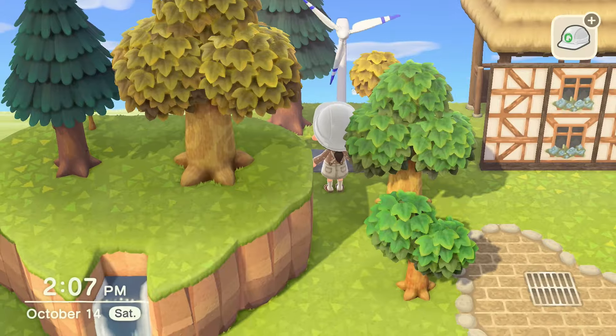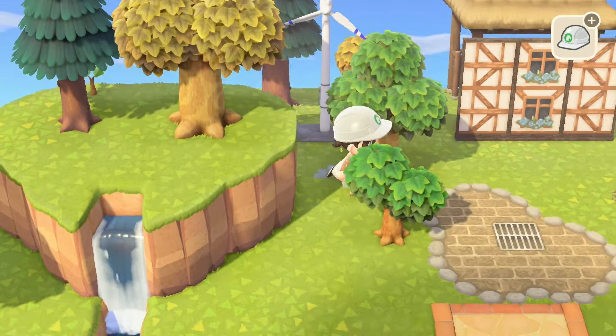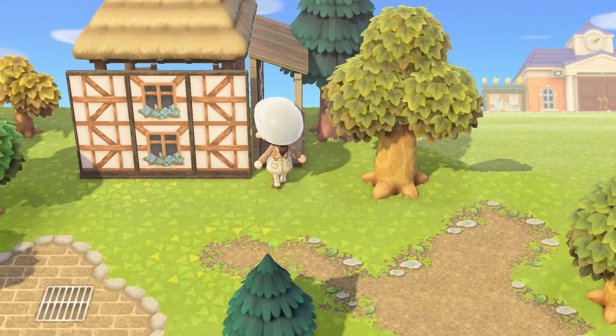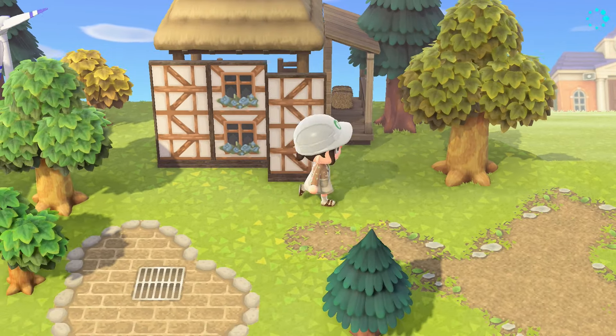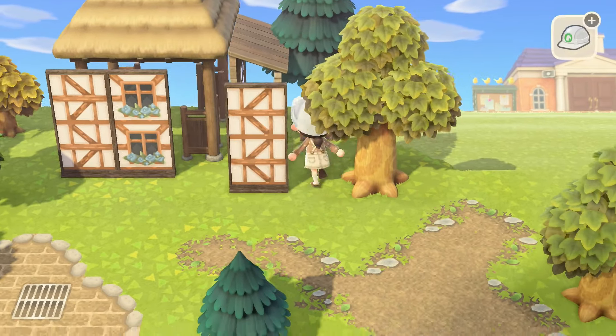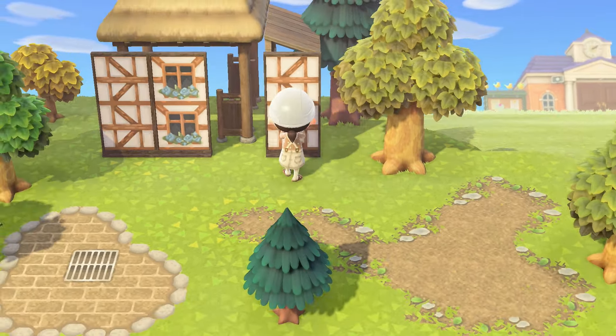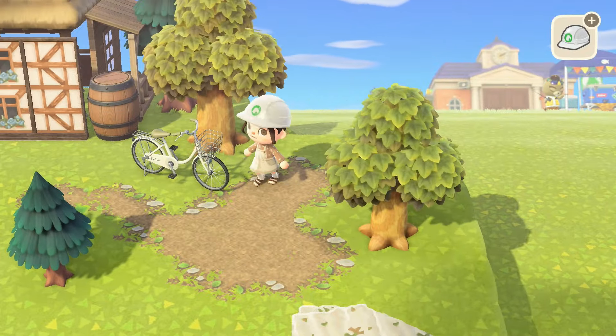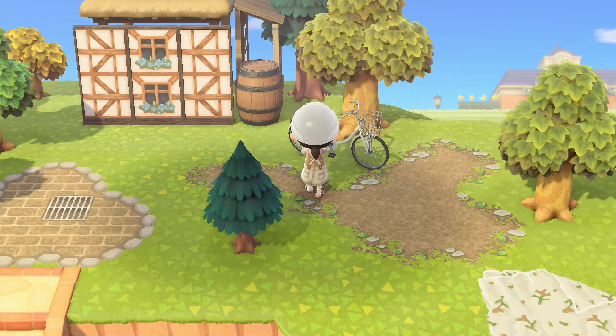I wanted to put some wind turbines into this build to give it a little movement, which looks really pretty. There was something unfinished about the cottage, so I added a storefront and played around with the spacing again, but decided I didn't like it and put it back. I do think the storefront adds depth and realism, but I didn't like the sides, so I placed a barrel there to cover it up a bit.